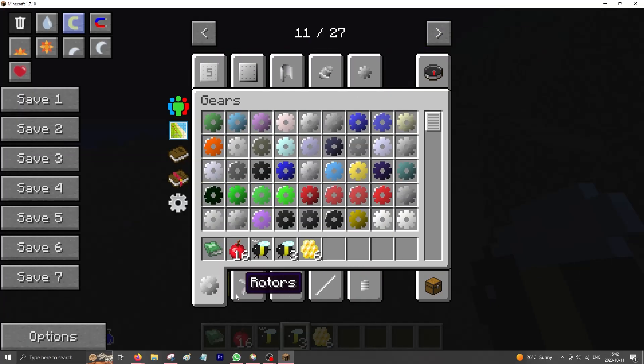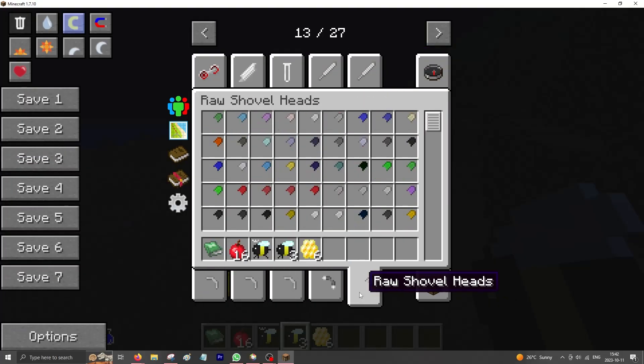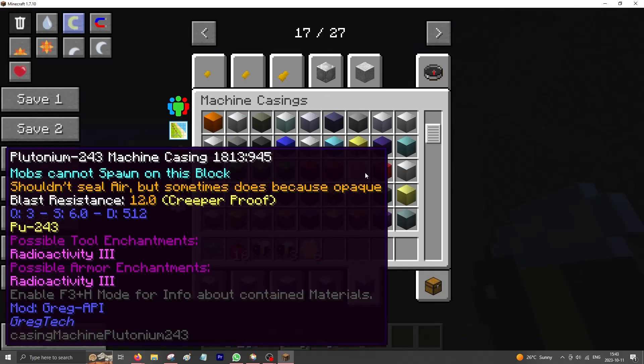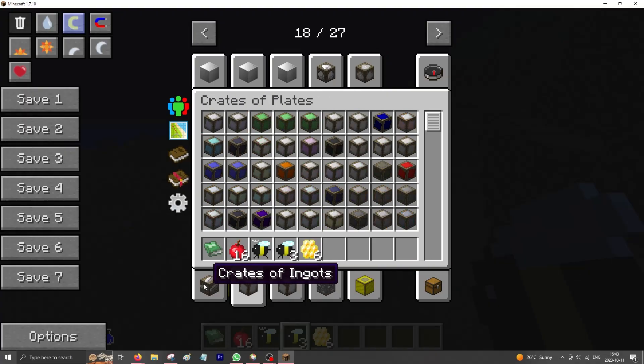And I forgot: pottles, five types of gemstones, chunks, nuggets, five types of ingots and six types of plates, ten different tools, glass bottles, crates of dusts, gems, machine casings of three types, and just about everything.